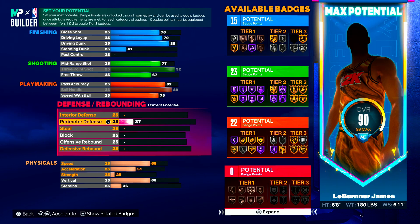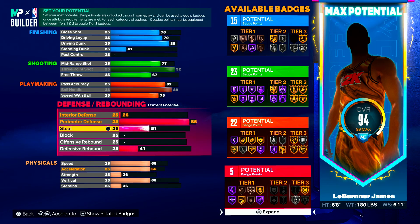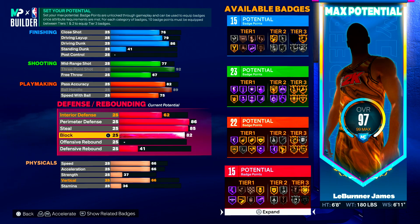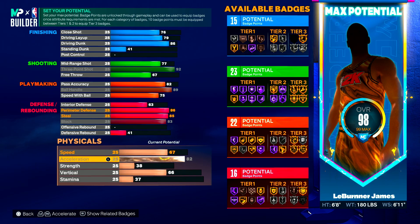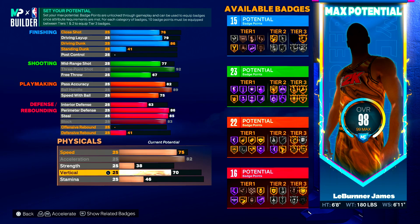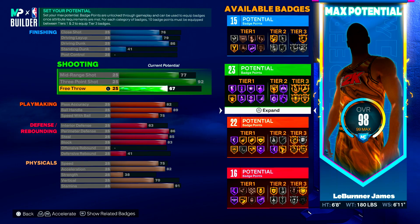For perimeter defense, we put this at 86, which gives us gold — I mean silver clamps. We put the steal at an 85, which is going to give you the glove on silver. Then we put our block at an 83. We put our acceleration all the way up — acceleration is what makes you dribble faster with the ball. Speed we went with a 75. Speed doesn't matter much in this game. Vertical we went with a 70 so we can get some of the contact dunks, though honestly I wish I had put this lower because I don't really contact dunk at all. We put the stamina to a 91, then just filled the rest with free throw. That is the build right there.